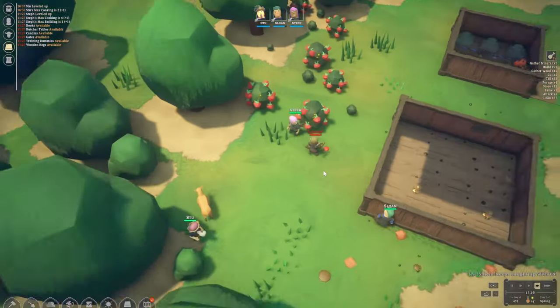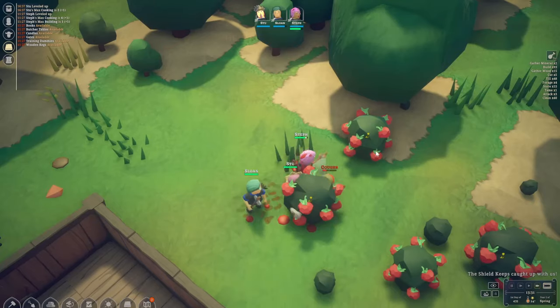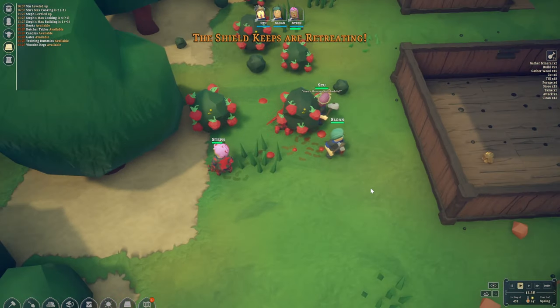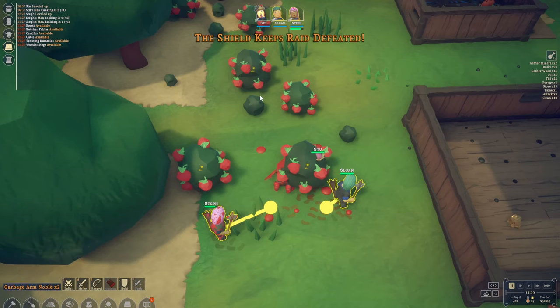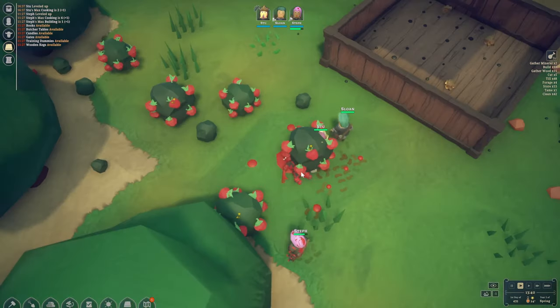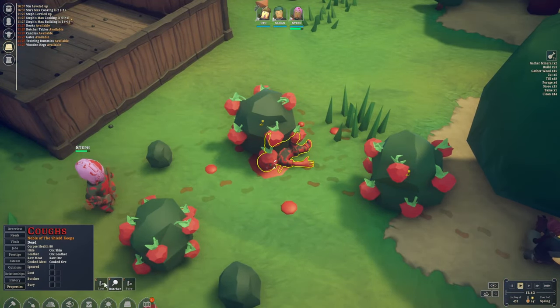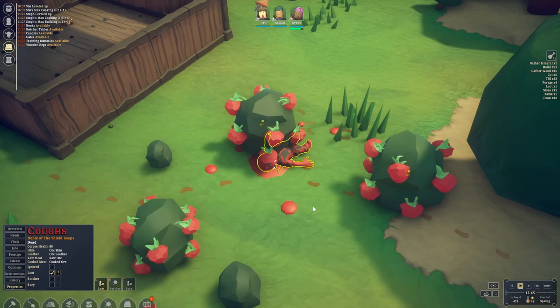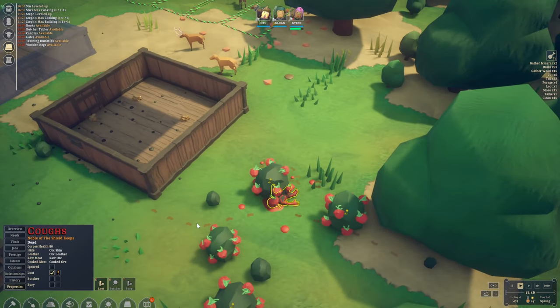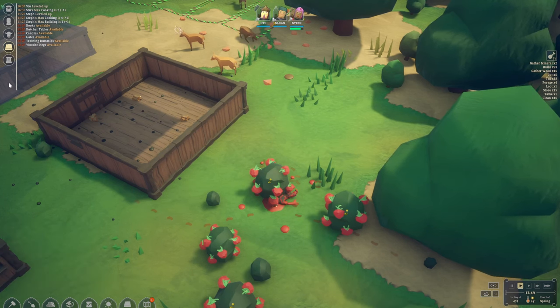Everyone can join in now. And the enemy is down — we are victorious! Stu, you can go now too. That was a very messy fight. Now we can loot them and take all their belongings, which is great. We probably want to get rid of the body — I don't think we want to butcher them. There's an orc letter and orc skin here.